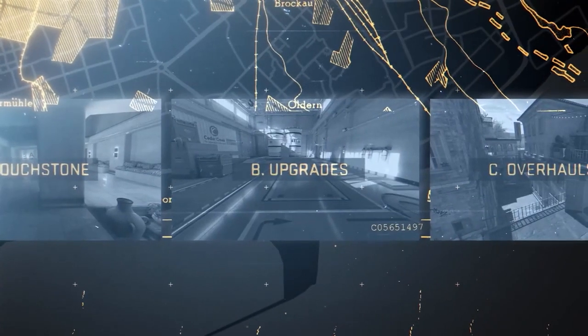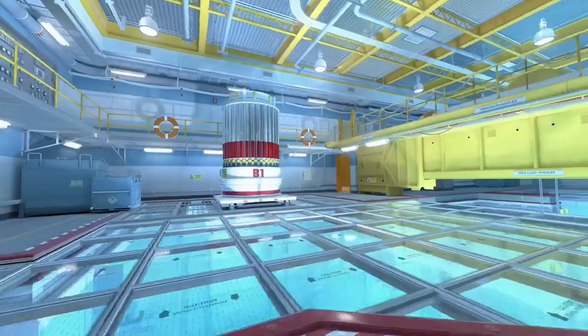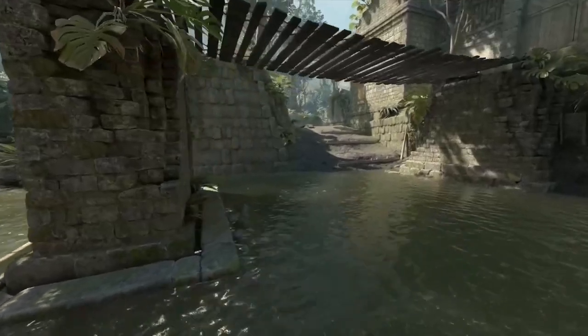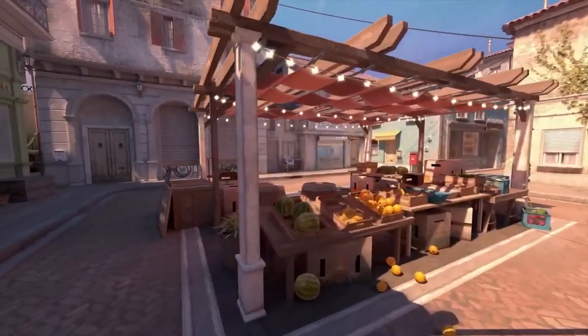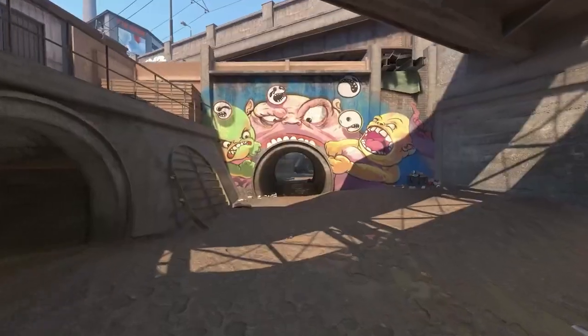Next, we have Upgrades. These are maps that use new Source 2 lighting, including a physically-based rendering system that produces realistic materials, lighting, and reflections. And finally, Overhauls. The oldest maps have been fully rebuilt from the ground up, leveraging all of the Source 2 tools and rendering features.